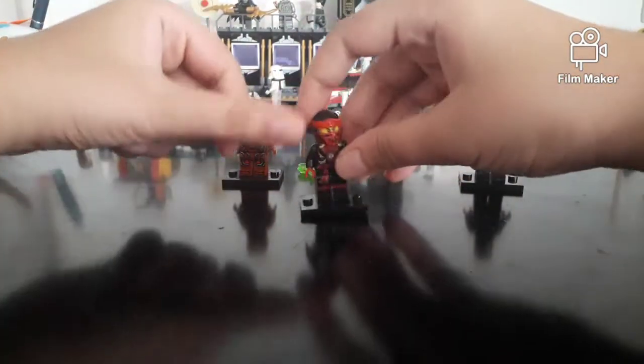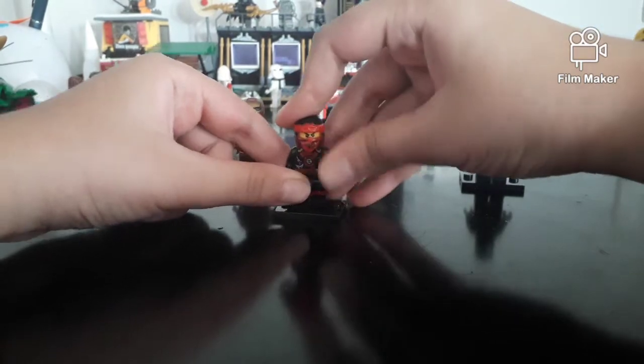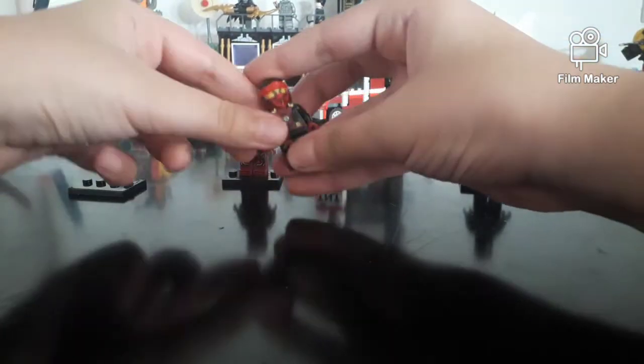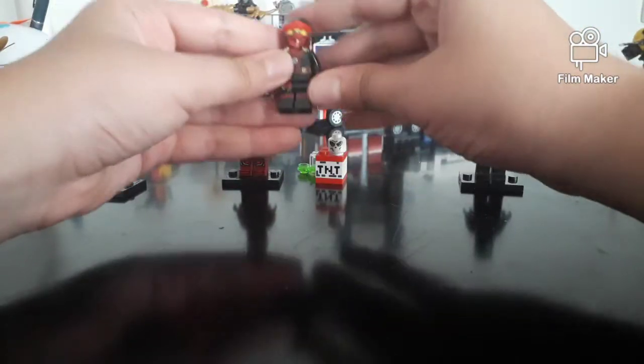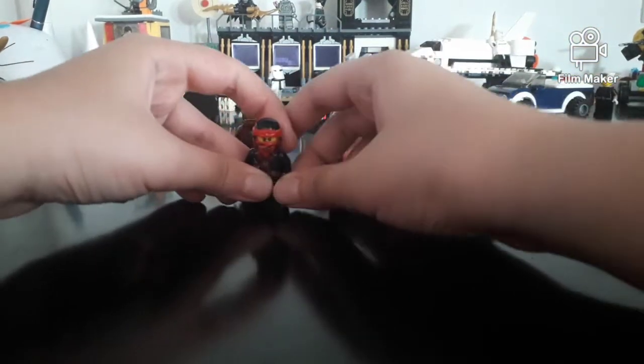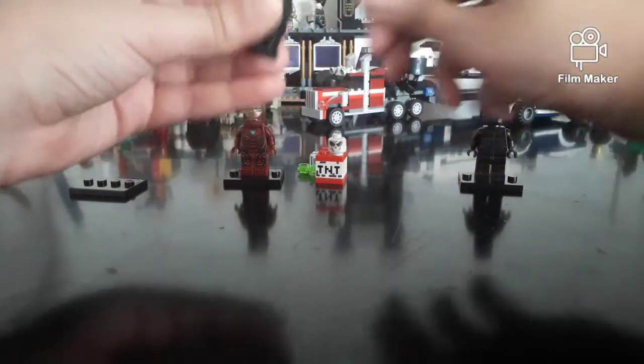For the body you need the Ninjago Kai torso. For his hands, you're going to need to change his hands, because — I mean, you can keep them — but when you change them it looks better. So throw the original hands away, you don't need them anymore.